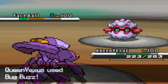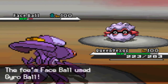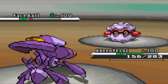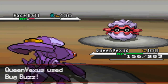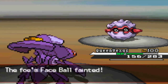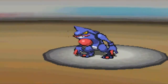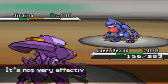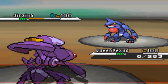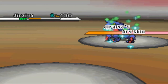I'll just have Drifblim do a Rapid Spin since he mainly has physical attackers on this team. He's just going to go for the Gyro Ball and I'm going to continue to spam Bug Buzz and take him out — so Genesect is really putting in work. I wonder if anybody off the bat knows who Queen Vexus really is. But here I'm going to go for the Bug Buzz again and get another critical hit. This guy actually thought I had a Scope Lens or Razor Claw, which was kind of funny.